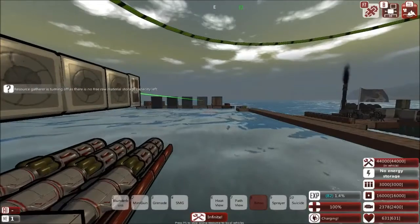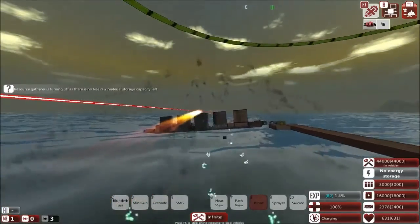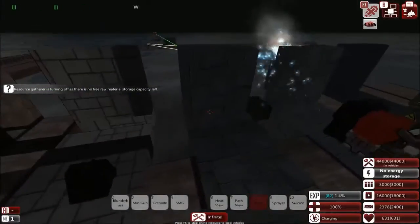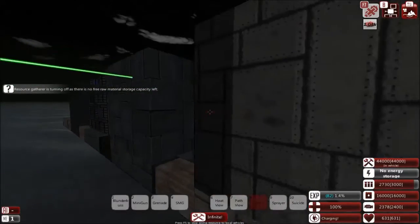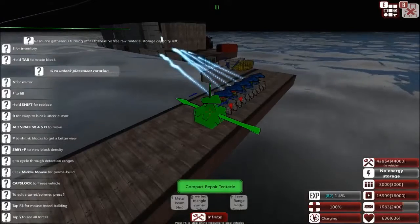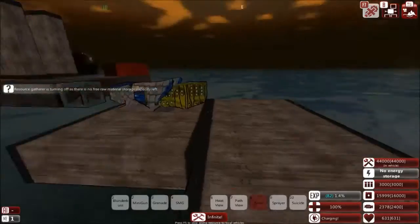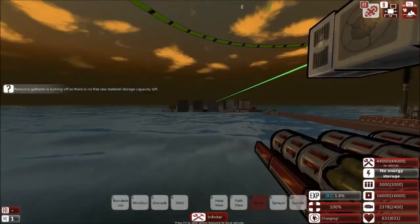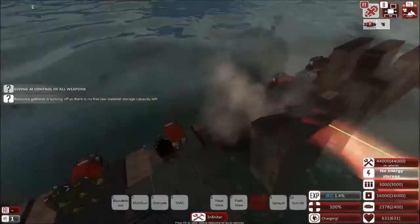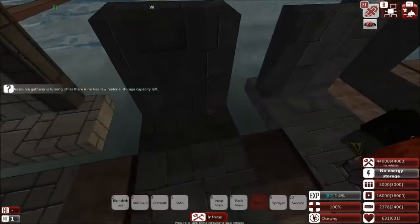Now let's see how this fares against double thick metal. That's a bit strange - the blocks behind it have been destroyed but the metal itself has not been damaged at all. I'll have to run that test again. It seems the blast is going straight through the metal and not caring about the metal itself, which makes the protection against missiles questionable.